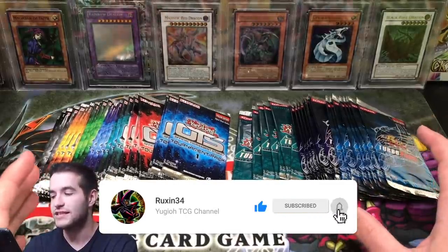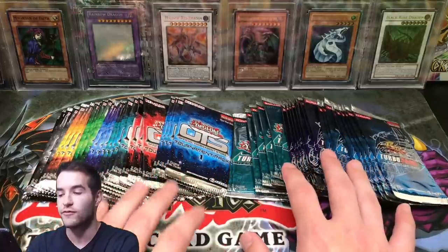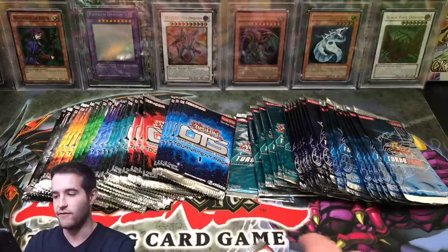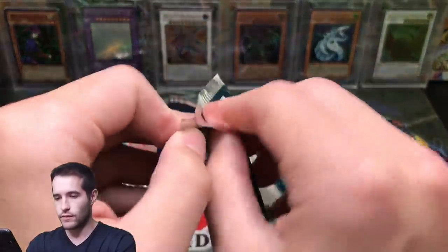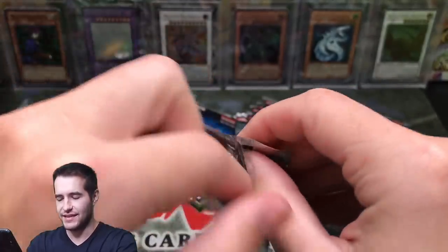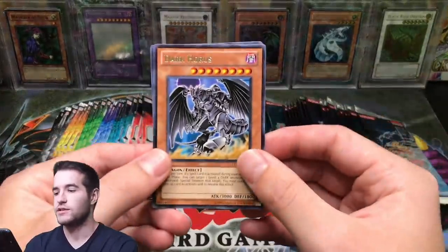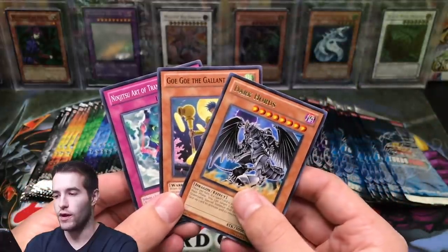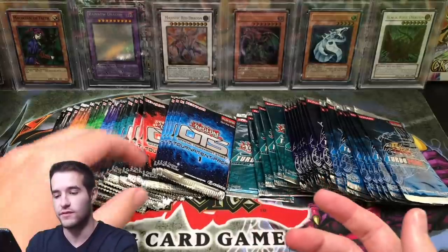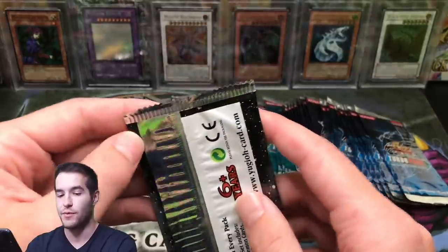All right, let's get into it. There's 56 packs, so we can't be dawdling around. There's a bunch of different OTS packs and only three different Turbo Packs, so there's a little more variety on the OTS side. We're going to start with Turbo Pack 7. I think there's only one Ultimate Rare per set in Turbo Pack, so it's probably going to be a little harder for the Turbo Packs to win because they have fewer big cards, even though there's super rares that are really expensive.